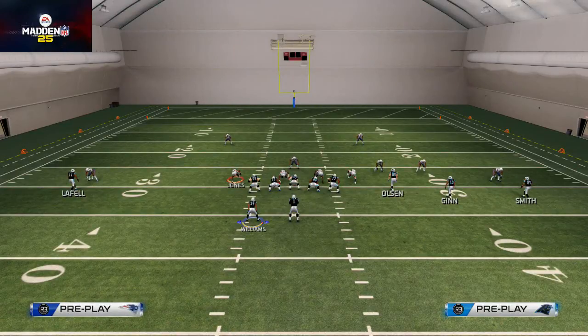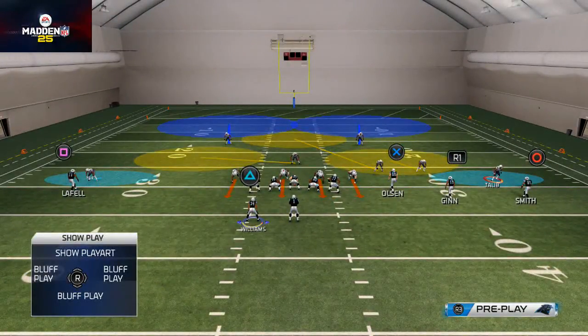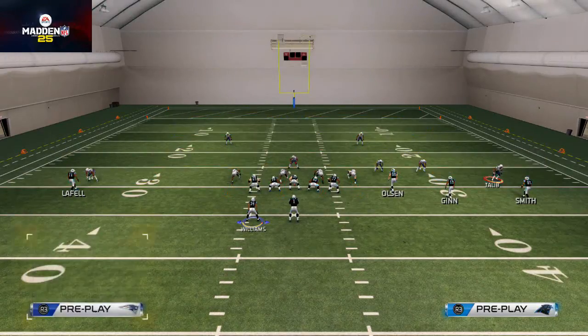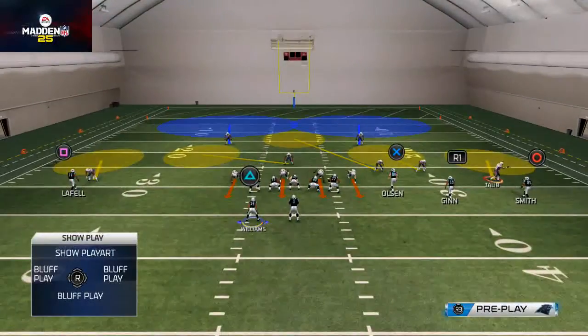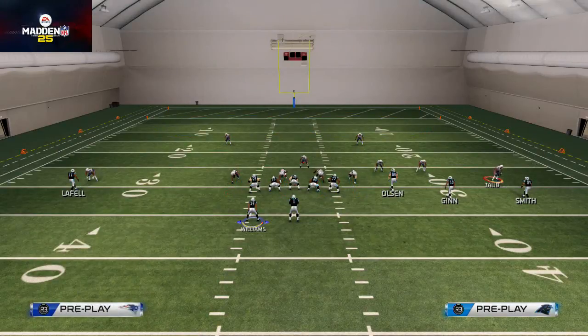You can see two safeties up top — McCourty and Wilson — and two corners on the outside pressed down. That's Cover 2. There are three variants of Cover 2: Cover 2 Buck, where corners press and play flat zones; Cover 2 Sink, where everyone drops into hook zones over the middle; and 2 Man Under, where they play man coverage across the board.